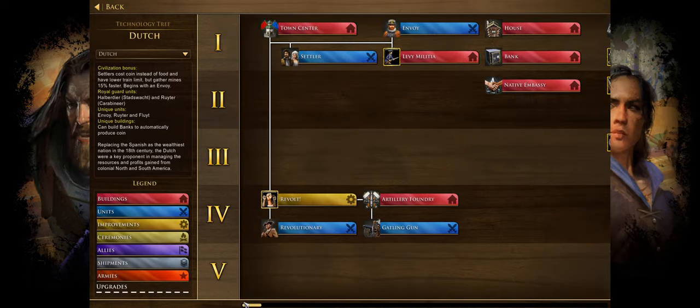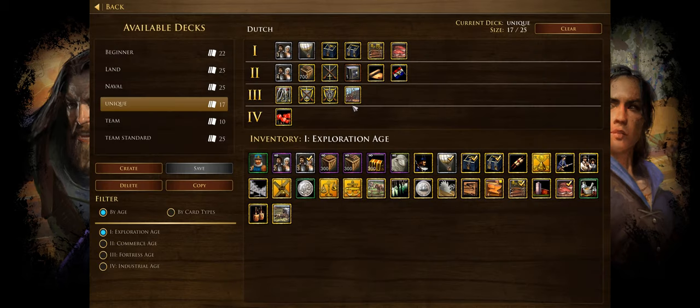With that, let's go ahead and look at the decks that you're going to be building as the Dutch. I did just want to mention that the Dutch revolts are the United States, Brazil, Indonesia, and South Africa. I believe South Africa of those is the best revolt — or that's what I've heard people say. It definitely seems like the strongest one, so if you guys are looking to revolt, maybe try out that one.